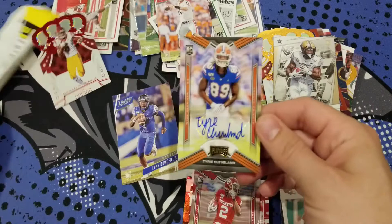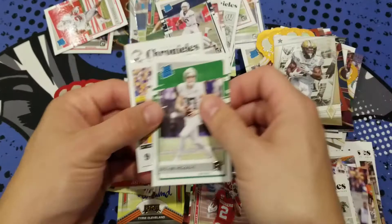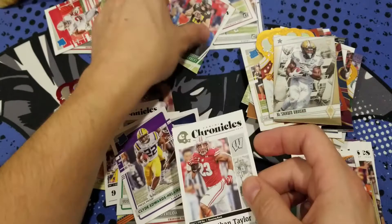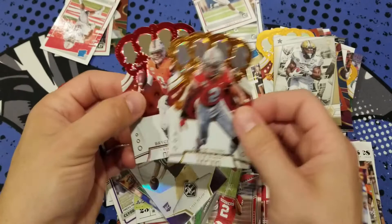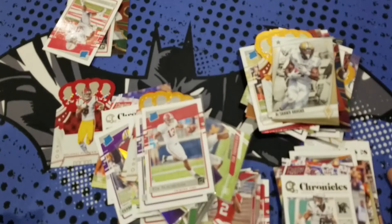So out of six of these, I got an autograph, as well as a ton of quarterbacks: Jake Fromm, Justin Herbert, another Joe Burrow, Jordan Love. Taya Valoga, Clyde Edwards, Jonathan Taylor, another Justin Herbert — we got three of him. Another Taya Valoga, Jacob Eason, Chase Young, Bryce Perkins, and Tua Tagovailoa and Joe Burrow. This product is definitely loaded with all kinds of good stuff. Hopefully you enjoyed this preview video. Good luck finding some good cards out of this. Have a good one, all — take care, like and subscribe!